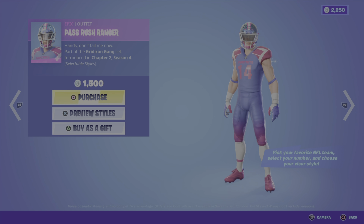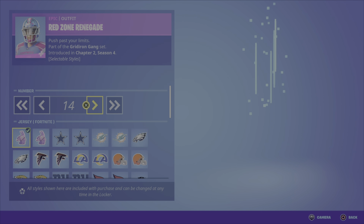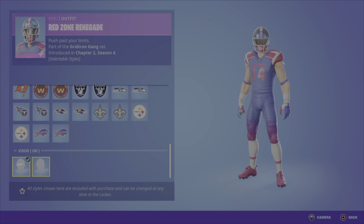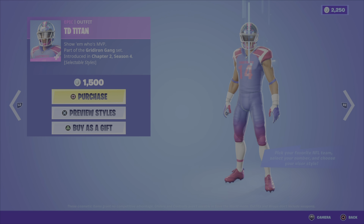We then have the End Zone Elite wrap — nice looking wrap for sure. And the Showtime emote, pretty hilarious. So this is a cool bundle and it can be yours for 2,300 V-Bucks. You can also pick up either of the outfits, the wrap, or the emote on their own.